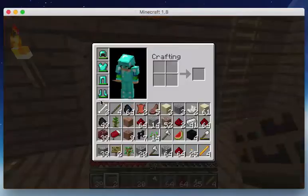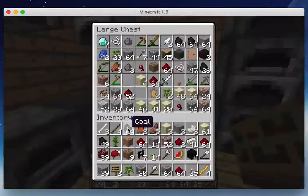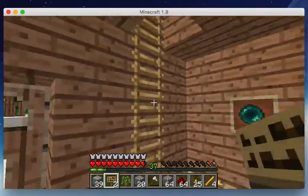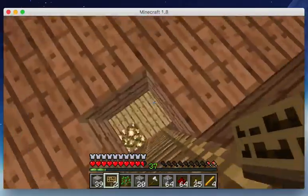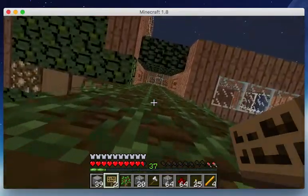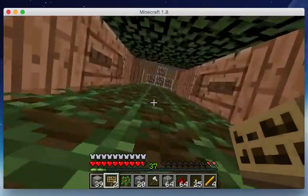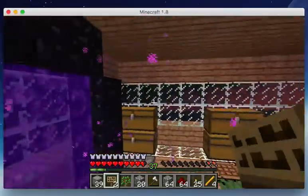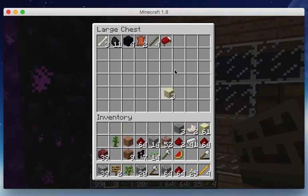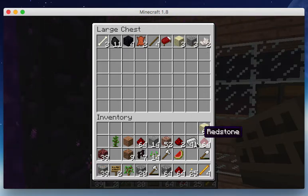Since we downloaded the furniture mod, that might pause our goal to get the golden apple. Let's just spruce up our house a little, because not only do we have the furniture mod, there's so much we can do. Oh wait, I didn't install the other mod — I forgot to reinstall Not Enough Items. Oops. I'm probably not gonna know how to craft anything. Be aware of that.